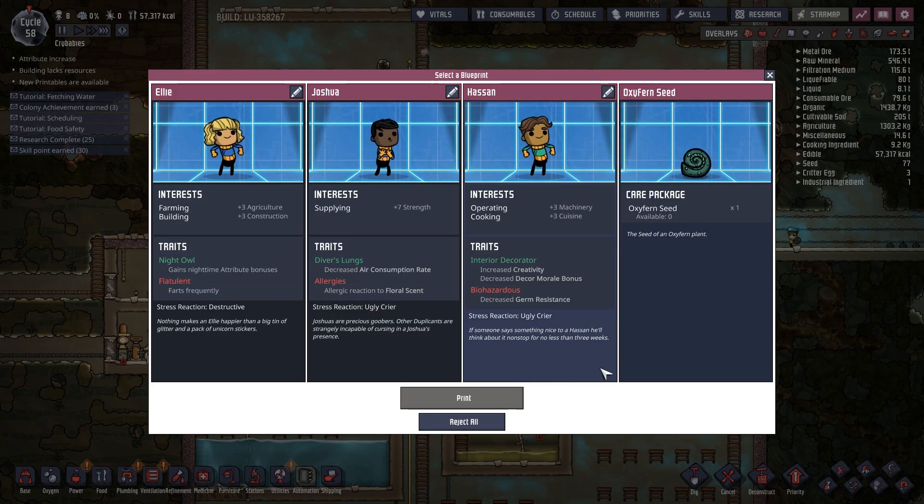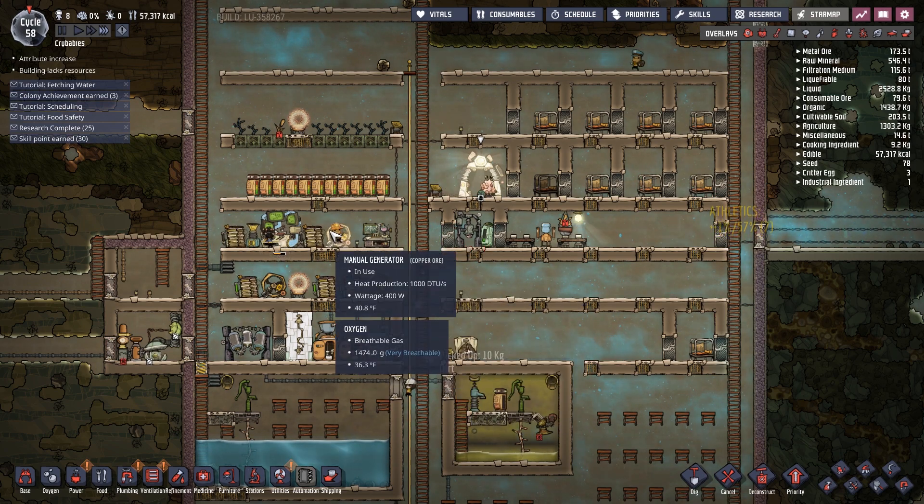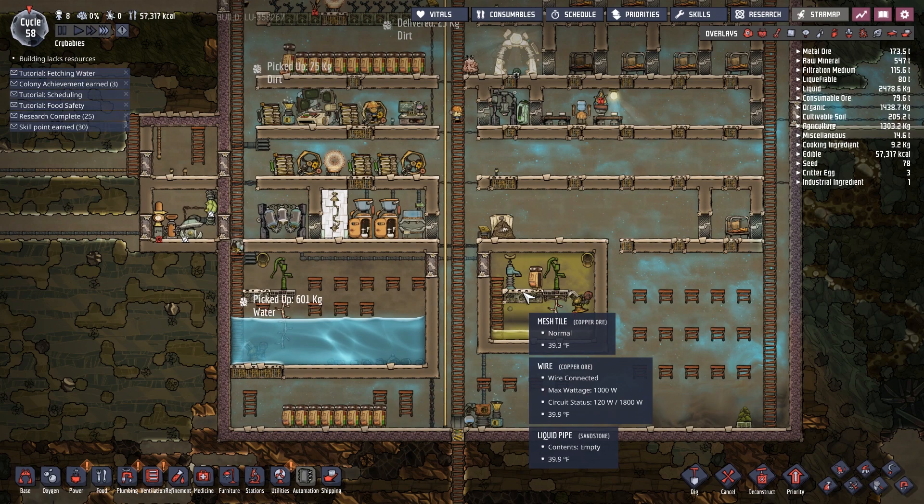New printable's available. What do we have? Oxyfern? Or we could grab this guy — allergic to floral scent, but we don't really have that. We could get one or the other. A cook, an interior decorator, an operator, a supplier, or oxyfern. I'm trying to decide on that one because we don't need that much oxygen, but I want to try the oxyfern at least for a little bit to see how useful that is. Oxyferns are great — water intensive, but great.